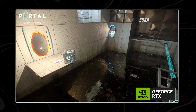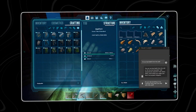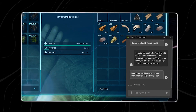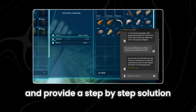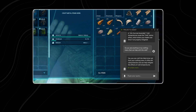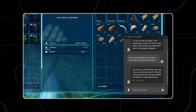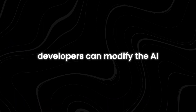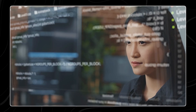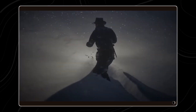For instance, if a player is stuck on a puzzle, they can ask Project G-Assist for help. The AI will look at the game screen, understand what part of the puzzle the player is working on, and provide a step-by-step solution. If the player wants to know more about a character they've encountered, the AI can give detailed information drawn from the game's database. Developers can also modify the AI to respond to the particular requirements of their game, resulting in a better user experience.